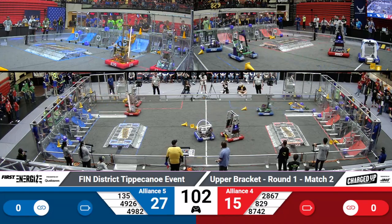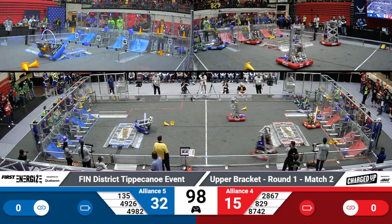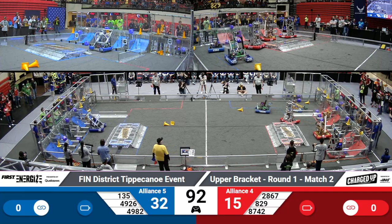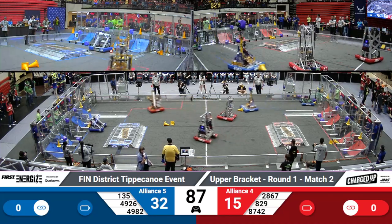28.67 making use of their gravity orientation method to pick up a cone and take it over to their grid station. That's the Penn Black Knights making their way over to their grid, placing a cube possibly in the highest part, scoring 5 points for their alliance.